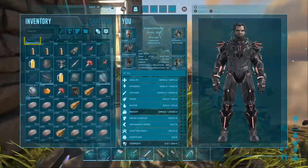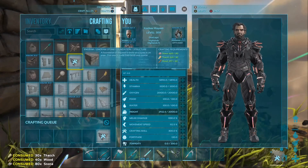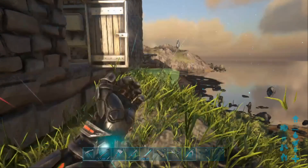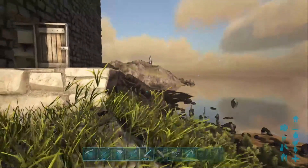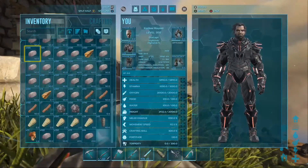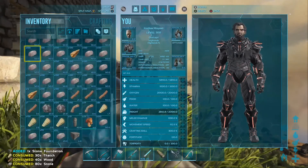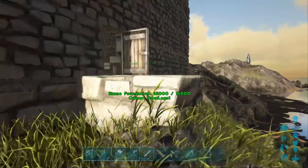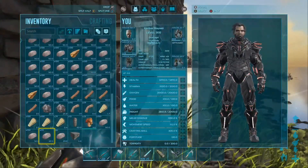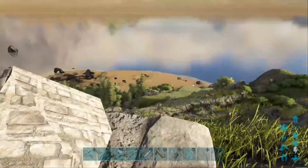First we need to make a foundation. We're gonna set that down right there. Now, can we put another foundation down? That's the question, so let's find out. If we can put another foundation down I'm gonna, but if not that's okay because we can start with the see-through stuff. Nope, can't put another one down, so we're gonna go ahead and destroy this — that way we get some of our stone and thatch back at least.